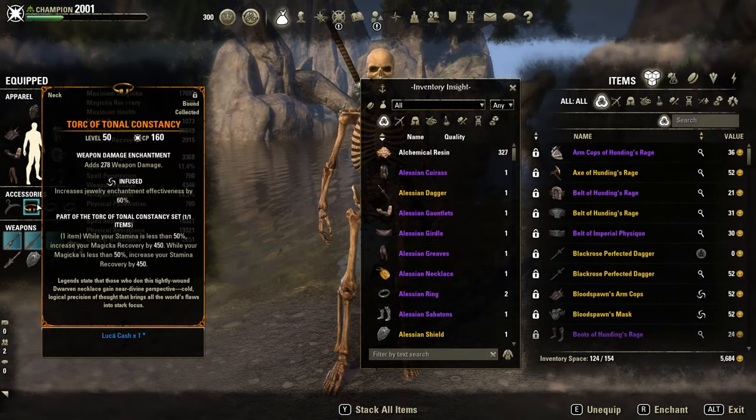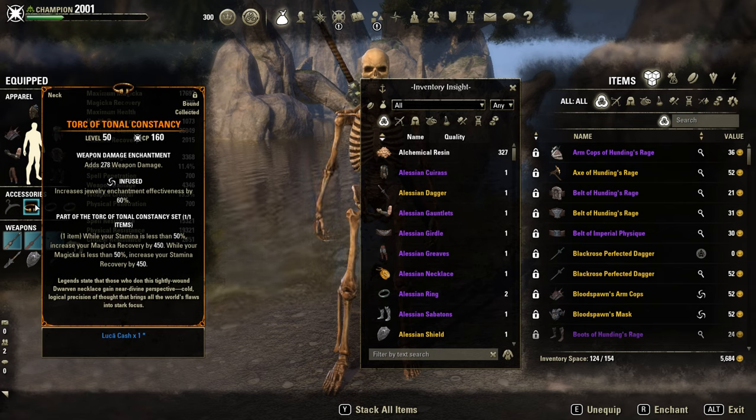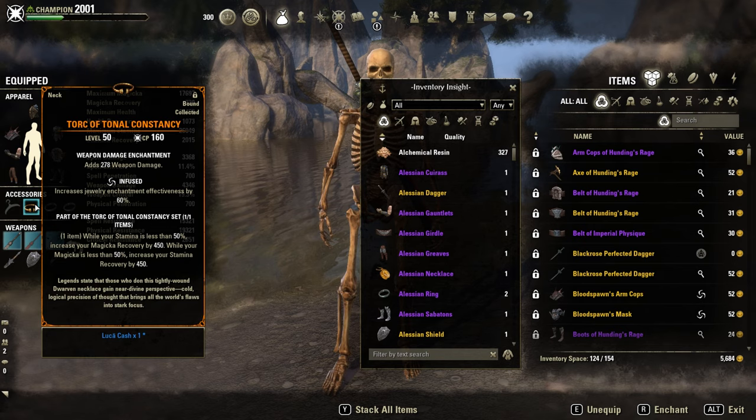The first item is probably the most important item in the setup. It's the mythic item — the sustain item. It gives a lot of stamina and magicka regeneration, depending on which resource is lower. Pretty damn strong.